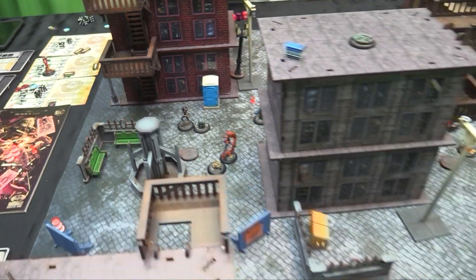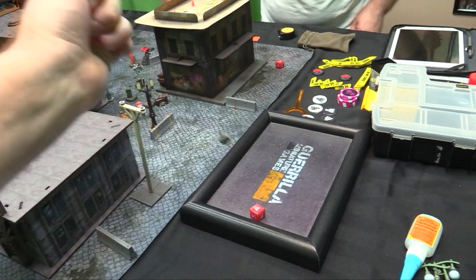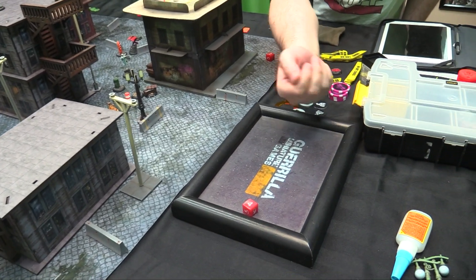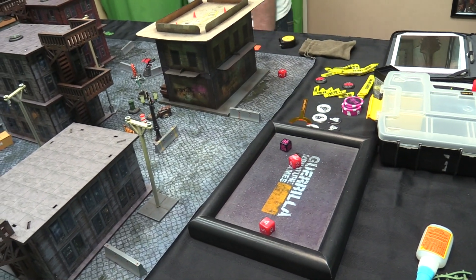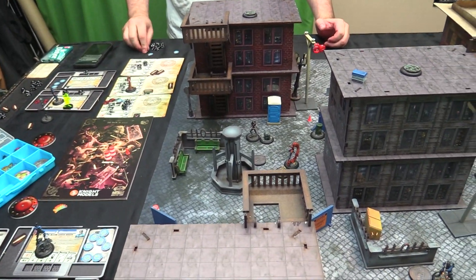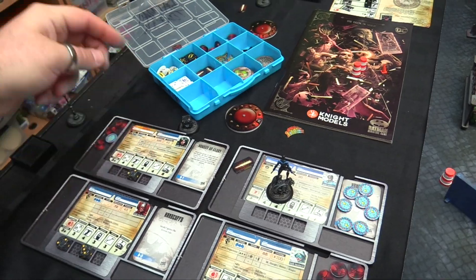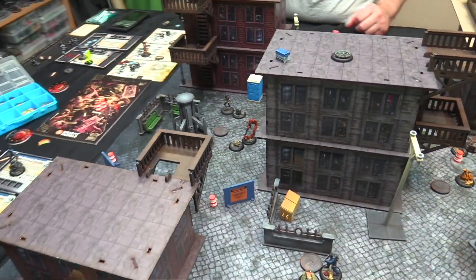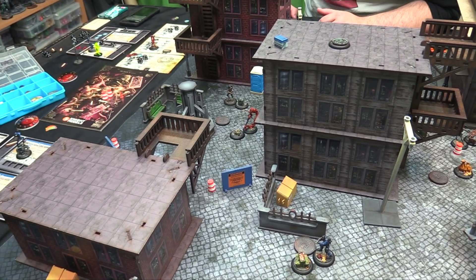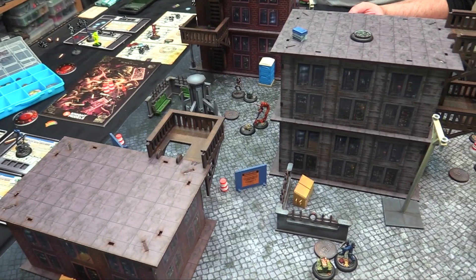One hit onto Donna. Do I ignore it? Nope. Minus one — two balls to wound. My Brilliance Light was way better! Three blood. Donna has three blood and is at one left.